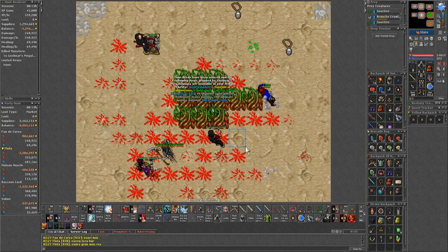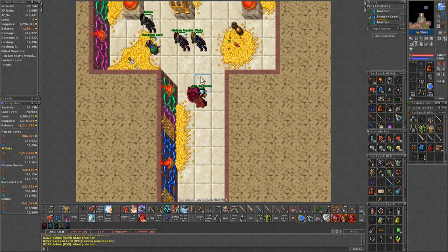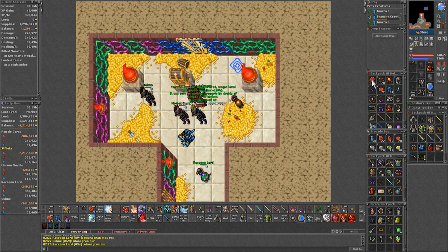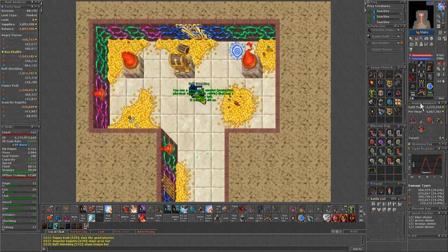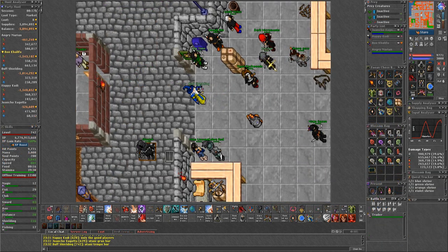If you succeed, you will be able to take the portal on the north of the lobby, which takes you to the safe area where you can open the chest for your guaranteed Soul War item. This can only be opened once, so best of luck. The teleport next to the chest will take you to the depot of the best — this is useful after finishing a hunt in Soul War to get to the city faster.